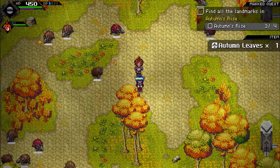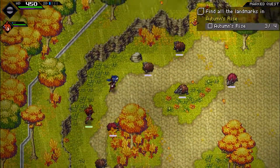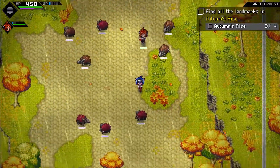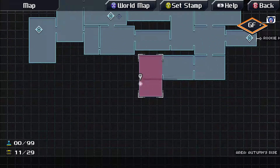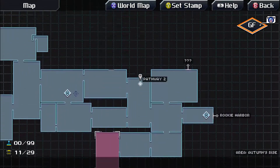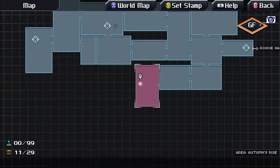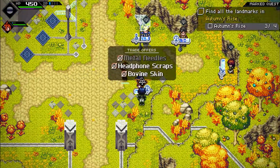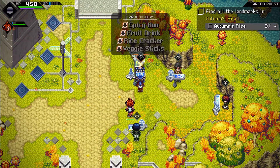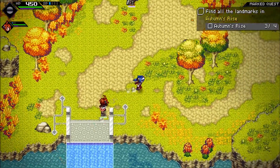Quick question for you guys — do you want to see me go off and collect all the treasure chests? Or if I find one off-screen while grinding for items, would you rather I just collect it myself? I just want to know. Hedgehag's Den — still no other landmark. I'm getting the gut feeling that we're not going to be able to find the last landmark this time, because it might be up this way but we can't get through there — something about a pass being required.